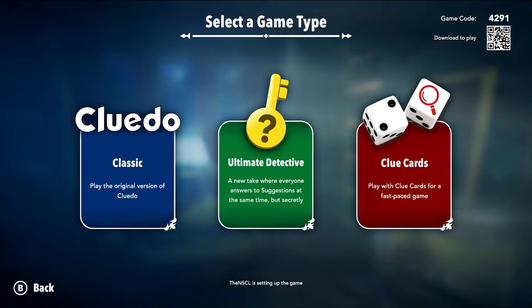Something important is happening on the main screen! Which one do you want to play? Classic Clue? Everyone answers to suggestions at the same time, but secretly? Or go with Clue cards for a fast-paced game? I'd say we do Cluedo, but I am really intrigued by Ultimate Detective. I think it's just the words 'Ultimate Detective' — new take, but secretly. You got it!